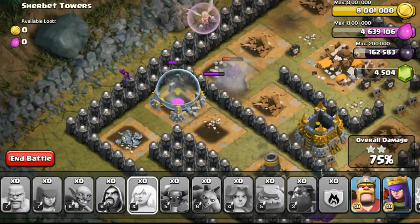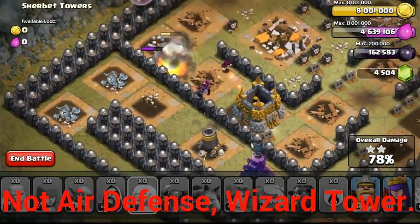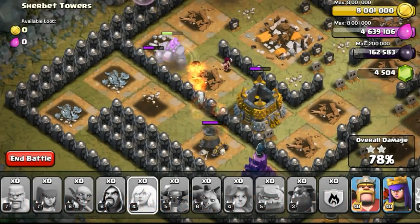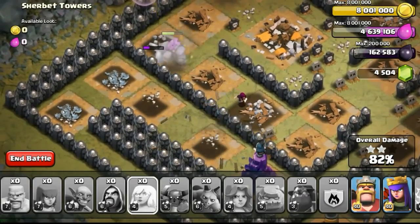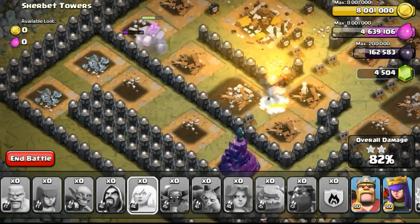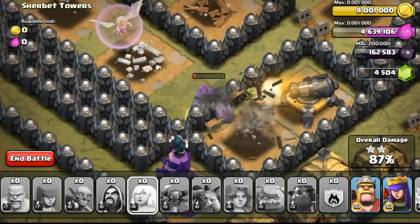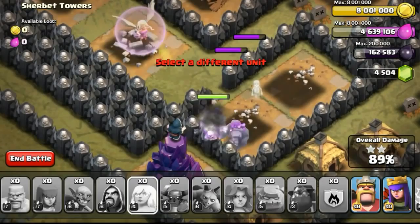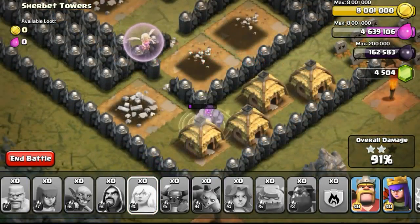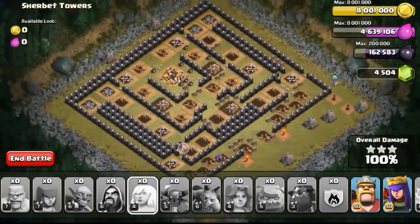The minion is taking out the storage. Once it goes down, air defense will take out the minion — and it does. Now just the wizard and golem remain, with a healer I saved all the way to the end, healing the golem. The wizard is taking out the mortar; the mortar does practically no damage to the golem because it's being healed. The wizard goes down, so we just speed things up — the golem bashing the wall. One important thing: single-player maps do not have a three-minute timer, so I can take as long as I want. Three-star!